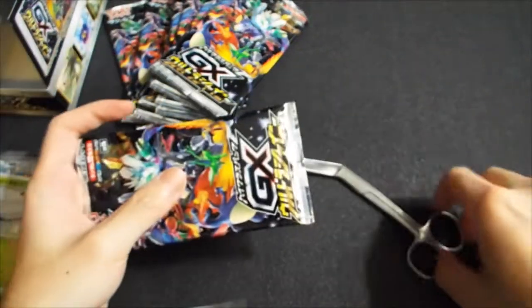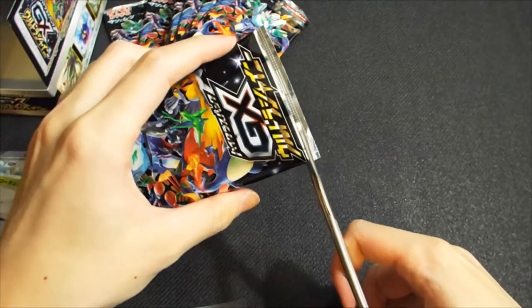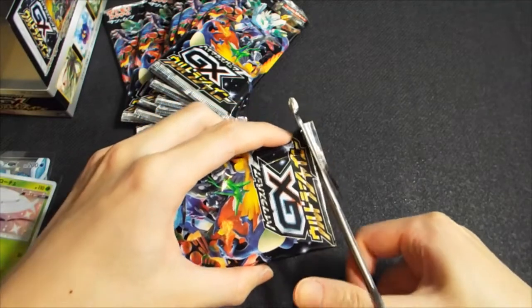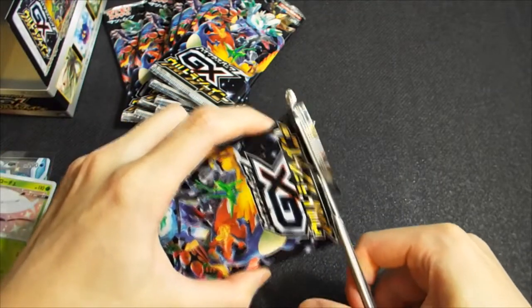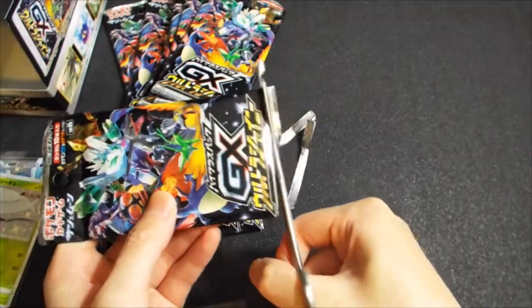In our first box, our SSR was the Shiny Glaceon and we also got a Tapu Lele GX, a Zoroark GX, a Guzma, and a Cynthia. So it's going to be pretty hard to beat, but we're still hoping for a full-art supporter card — either Guzma or Cynthia. That's really the prize card of this set.